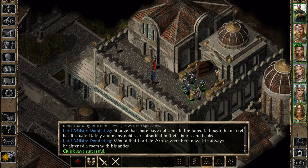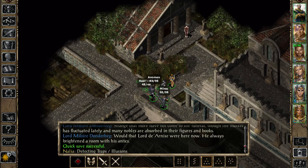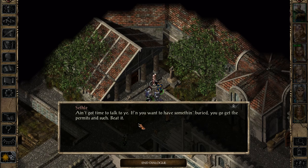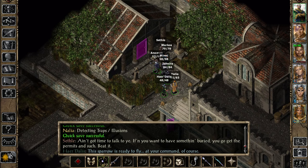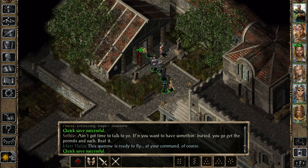That's the funeral right there for her. Let's get out of here. That was the funeral of her father - not her aunt. Her aunt just died. Sethley? Do I need to talk to you? Let's go ahead and talk to him. Ain't got time to talk. If you want to have something buried, you go get the permits and such. It's the sparrow - ready to fly. At your command. Actually, we could look at the map. We have over there the exit, and we have the entrance to the lower tombs - we need to go there.